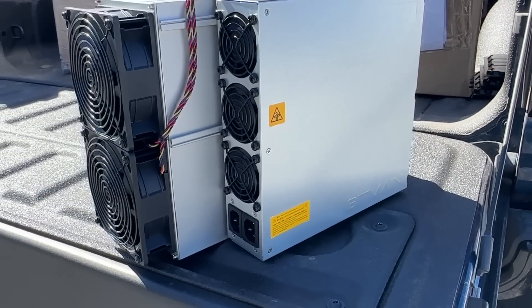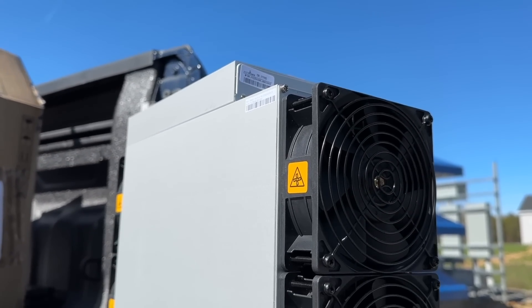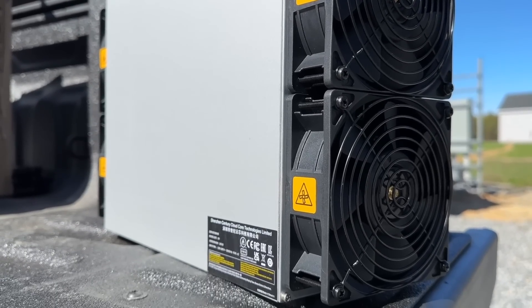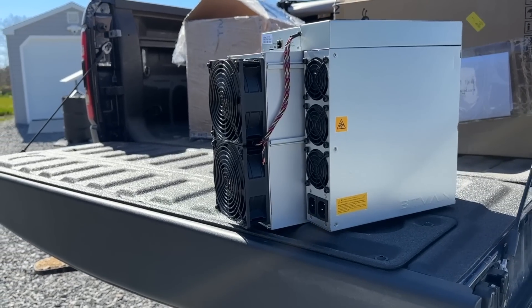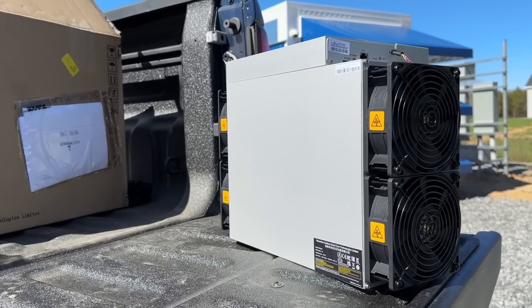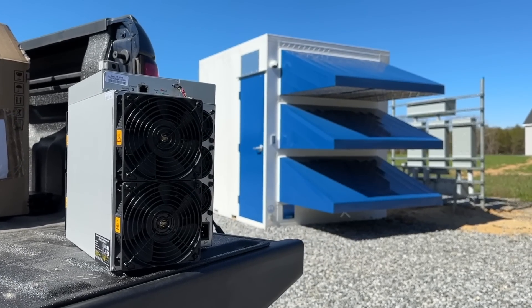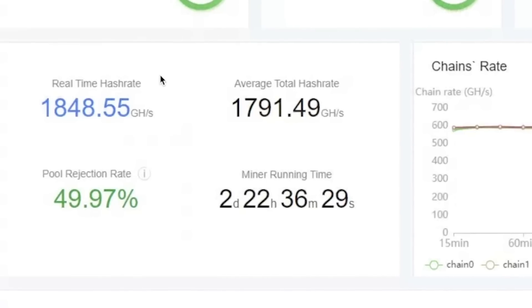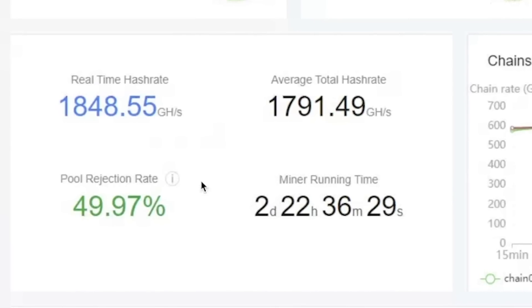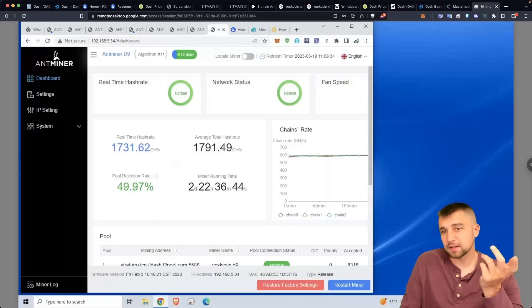These devices are simple — they're pretty much plug and play. The only other thing you can do is remote into the miner, and once you're remoted in, you'll be able to change the mining pool and adjust any settings you desire. Here's me remoted into the Bitmain Antminer D9 — I'm actually remoted into the farm where I'm remoted into the miner. You can see my real-time hash rate here, and a whopping pool rejection rate of 50%, which seems weird — something I need to mess around with.